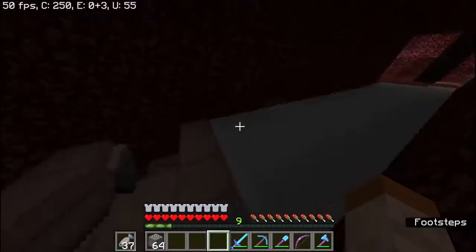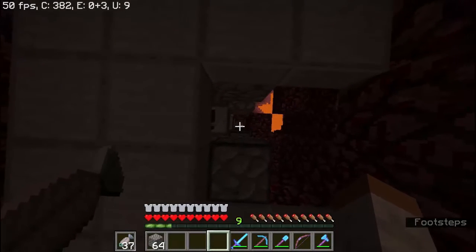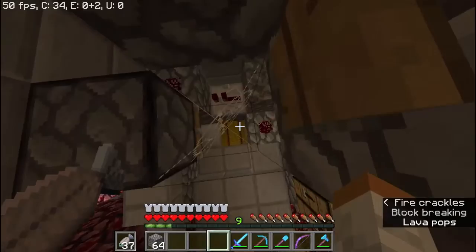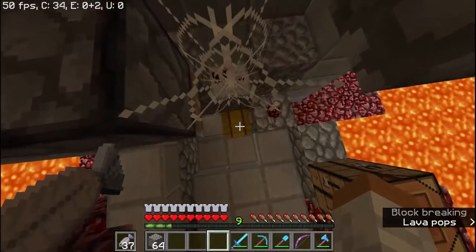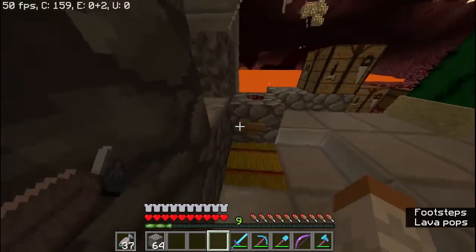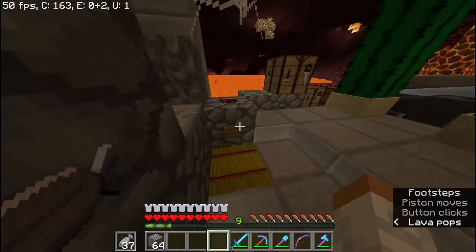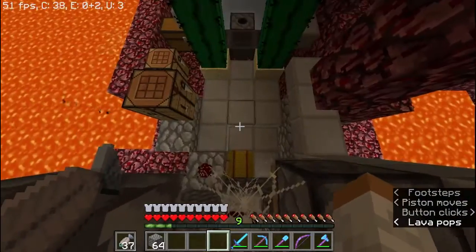In the Nether, this is our transportation system room to get back and forth from spawn and other people's bases. This right here is an elevator — it goes down and up. You don't take fall damage when you drop down because you hit the spiral rail. Without the spiral rail you'd take about half a heart. The way it works is you press the button, the piston goes down and up really fast, which carries you up and up until you're all the way up.